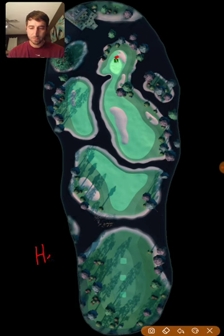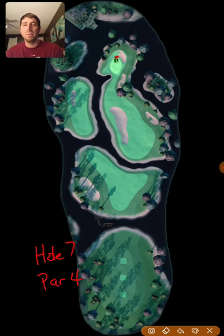Hole number seven is a par four — one of the brand new holes. I would recommend going with the Kingmaker or a power four or five ball depending on how you want to play. There are a few different ways to play this hole from the second tee. You have the shot where you land right here and bounce over, hopefully rolling up into this zone, and you have another shot where you land right about here and bounce up into this zone right here.